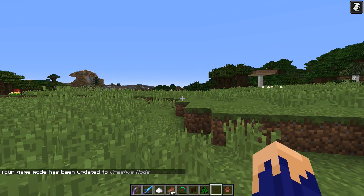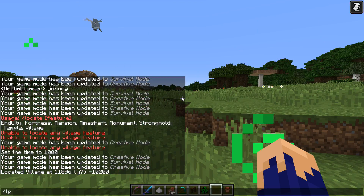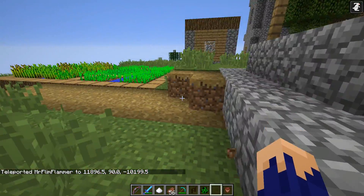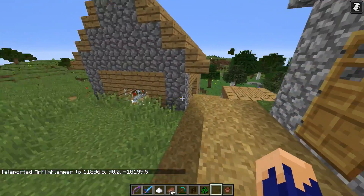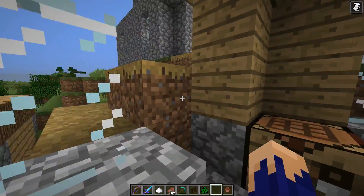When using the locate feature, it finds the closest one to you. The cartographer villagers are going to look the same as a librarian. There's also a new text change — when text used to come up in chat, like 'there are monsters nearby,' it now appears above your hotbar, which I like. It's sleek and nice.